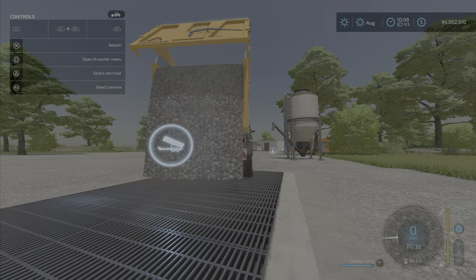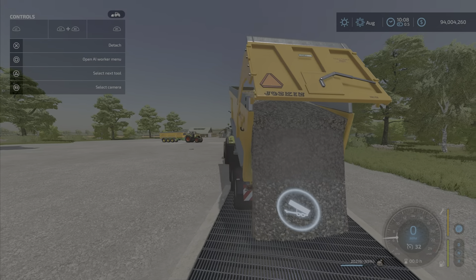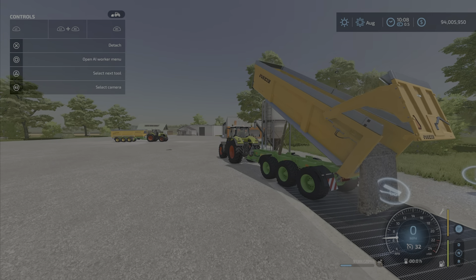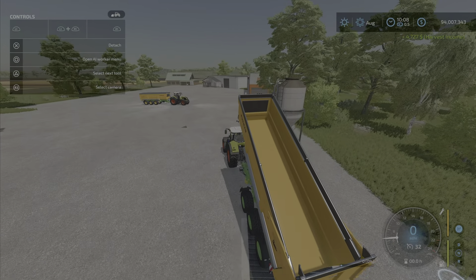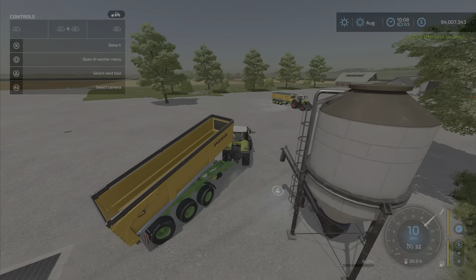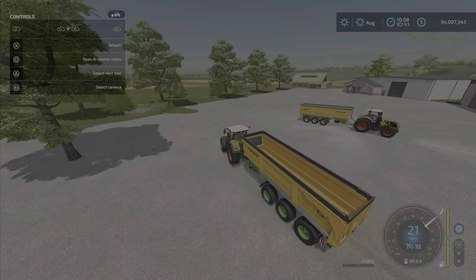We'll show the unloading animation — pretty standard. It's a tipper obviously, and it tips quite high as you can see. Unloading speed is pretty standard. Driving around empty is no problem whatsoever.